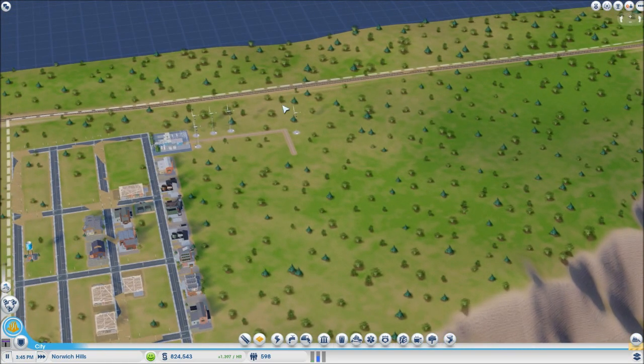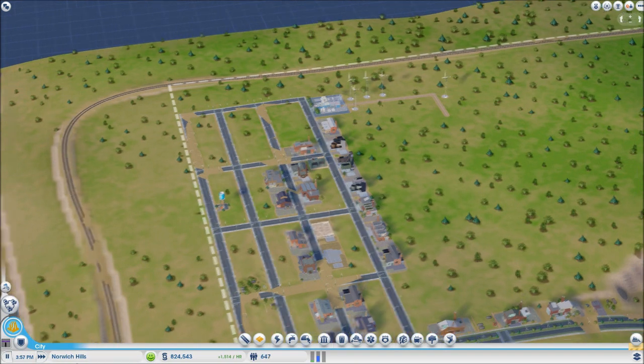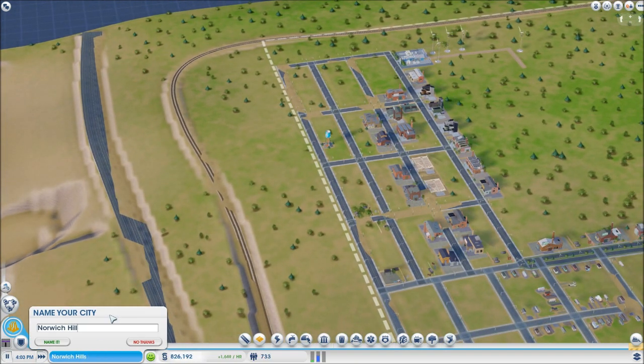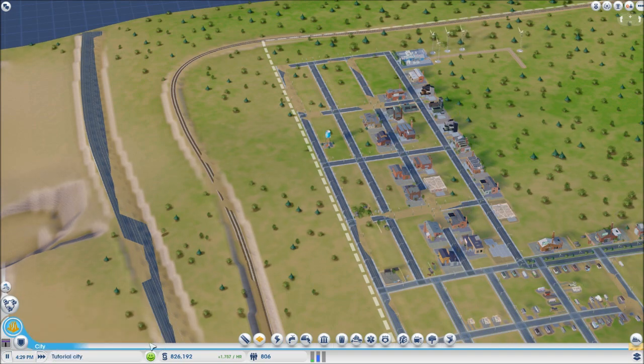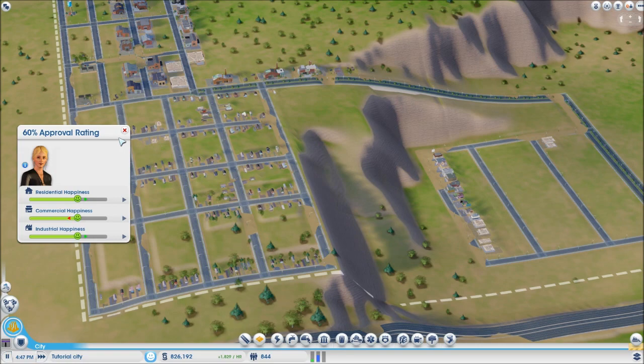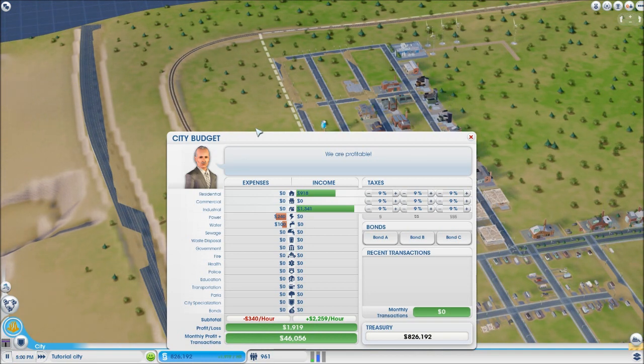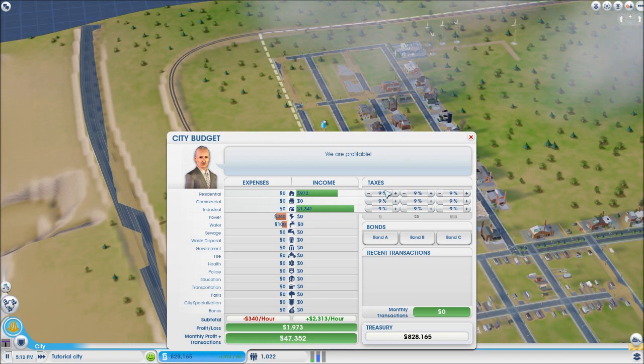Let me go over the UI a bit while we're gaining residents. When you make a town hall you'll be able to rename your city — in sandbox mode you can do it right now, so let's name this 'Tutorial City.' You can also see the residential, commercial, and industrial demand bars at the bottom. Commercial is going down a bit but everyone seems pretty happy.